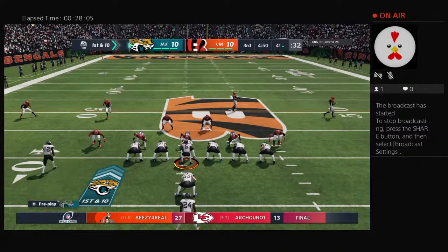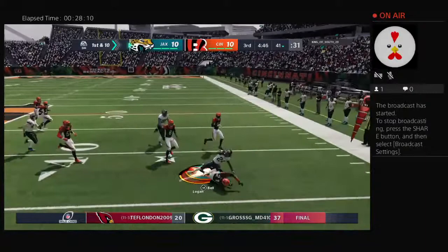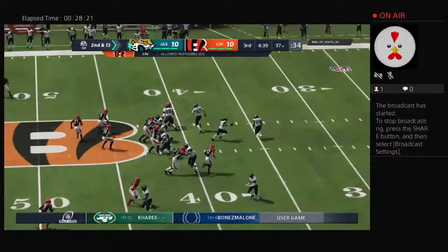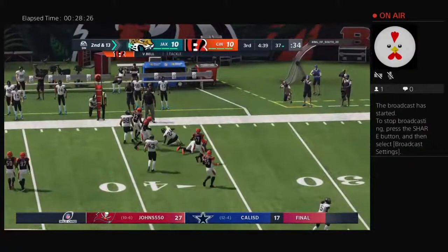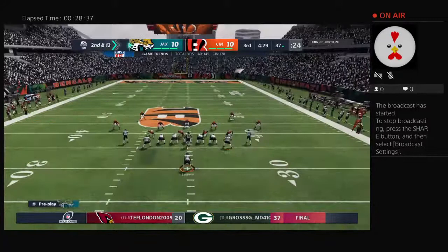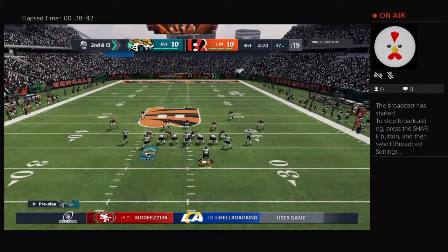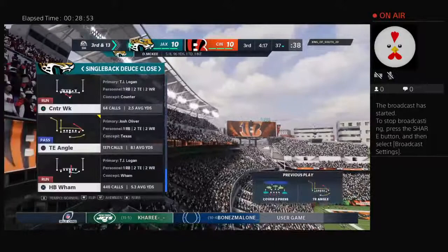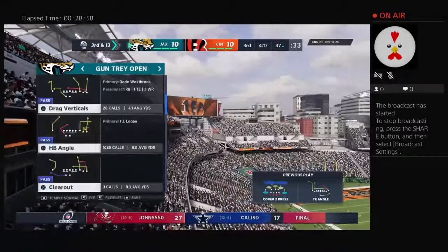Jaguars come to the line to start their next drive — their defense has done the job, now it's the offense's turn as they've got it first and 10. He'll lose yardage on the play back at the 37-yard line — that's going to wind up a loss of a full three yards on first down. The defense was ready for the run-pass option, diagnosed it perfectly — not only did they stack him up at the point of attack but he was met by a host of light-colored jerseys. A three-yard loss to start the drive. They'll look to make that up and then some on second and 13.